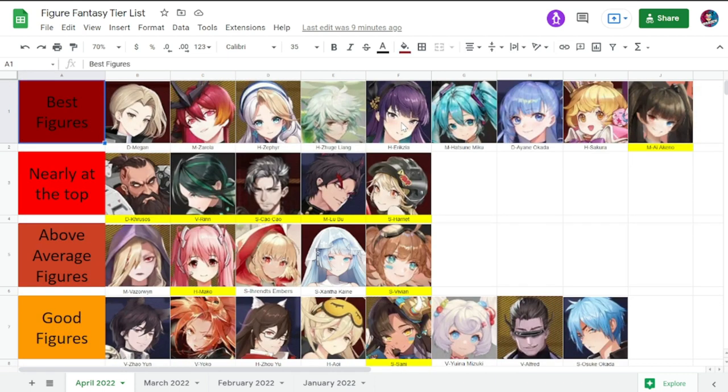The last tier is the Best Figures — no change here. You have Megan, Zarola, Zephyr, Zuki, Yang, Eryxia, Hatsune Miko, and Ayan Okada. Ayan Okada is similar to Cruso's build — they shine more especially if they have more accuracy. She can be used in both boss stages and minion stages, and is very good in terms of frost especially with high accuracy. Definitely one of the best defenders we have.